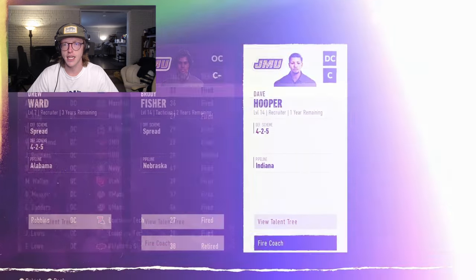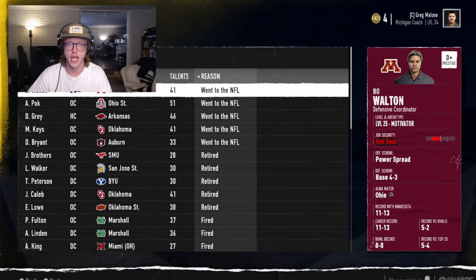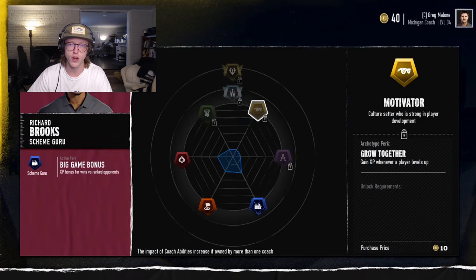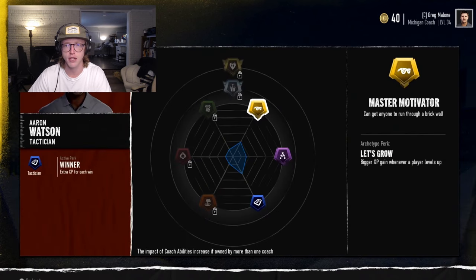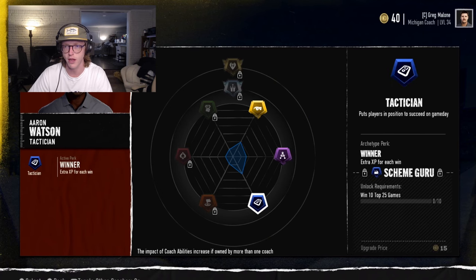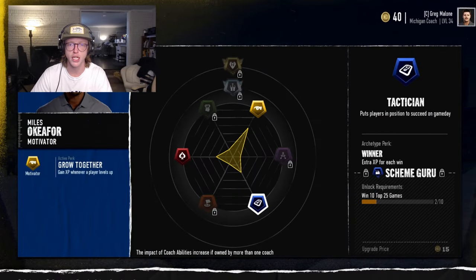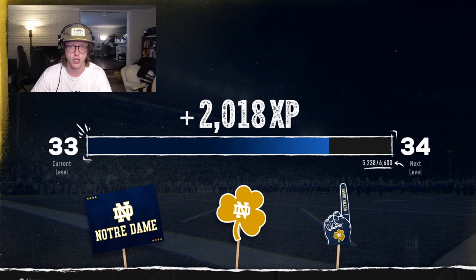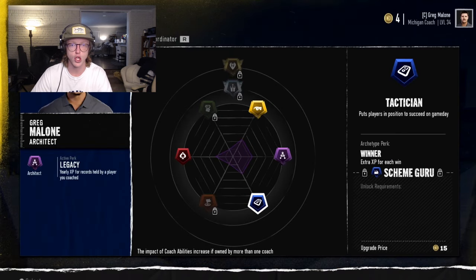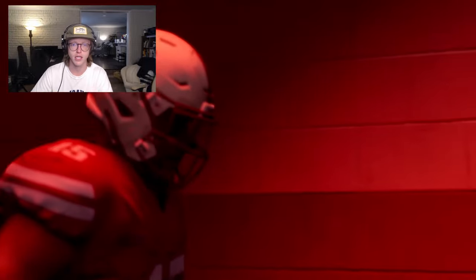Position changes: following signing day, you will have the opportunity to change player positions ahead of off-season progression. This is especially important for any athletes you signed in recruiting, as they do not have an actual position. If you forget to set an athlete's position, they will be automatically assigned their primary archetype's position when you advance the week. Players will be able to change to any other position regardless of their original position. The position change spreadsheet will show you their projected overall at the new position, which archetype they would become, where they would rank on the depth chart, and the number of players at the position. Once you confirm their new position, they will receive a new set of physical abilities specific to that archetype. Mental abilities will not change unless the mental ability does not apply to their new position.